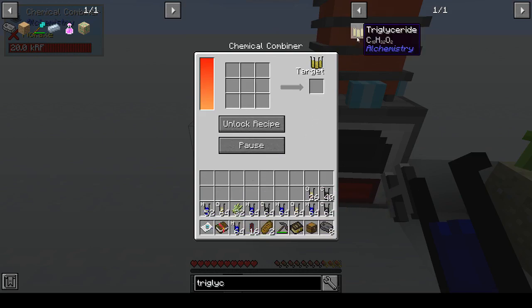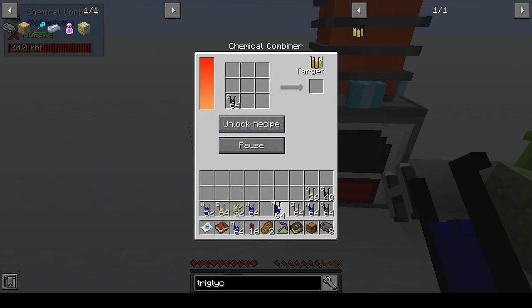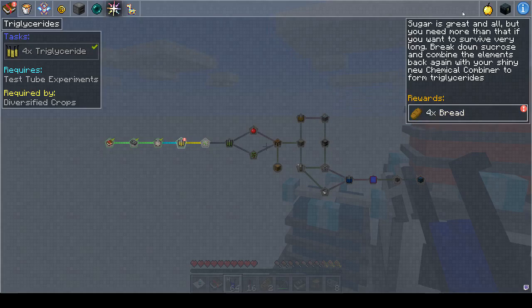You have to remember what you needed — carbon, hydrogen, oxygen. We don't have enough carbon probably. We needed to make four, so we can take those out and then unlock the recipe. I probably should have remembered that in JEI — click there, hover over, press A. Good. We did the triglycerides and we get some more bread, which is awesome.